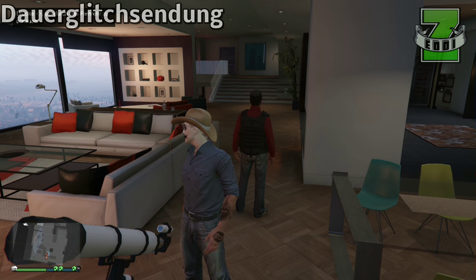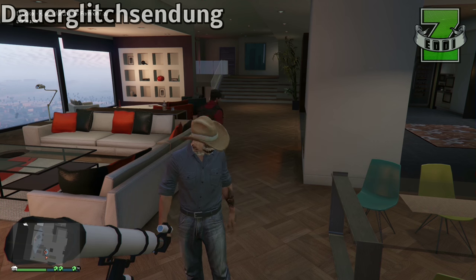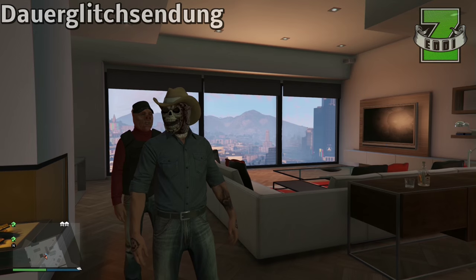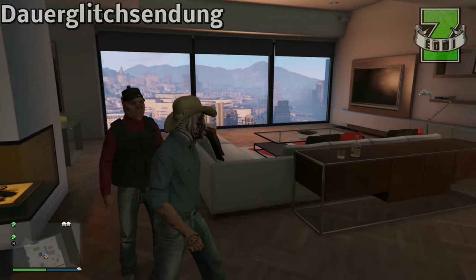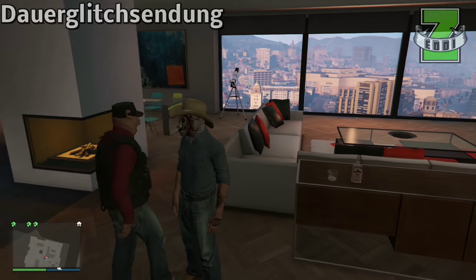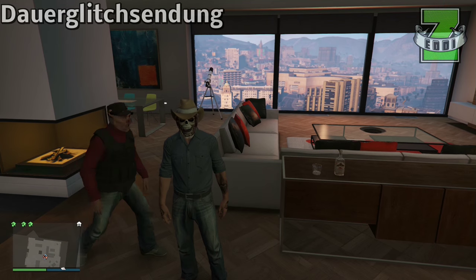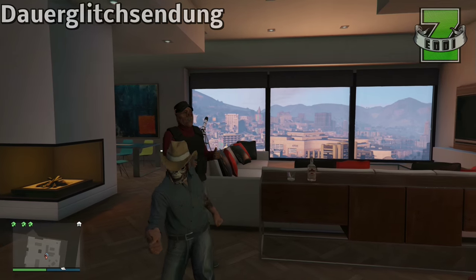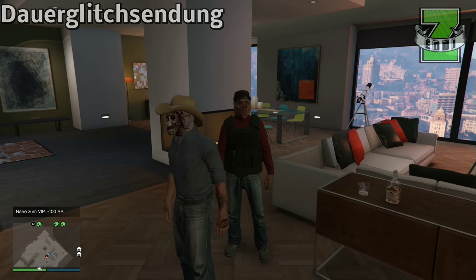Wenn wir dann die passende Klamotte gefunden haben, müsst ihr euch einfach ganz normal weg vom Fernrohr begeben und dann habt ihr die Maske und das VIP-Outfit. Das ist doch geil, oder? Also, ich finde es richtig gut! Und dann könnt ihr draußen die Leute ein bisschen trollen oder erzählen, dass ihr einen neuen Outfit-Glitch habt.